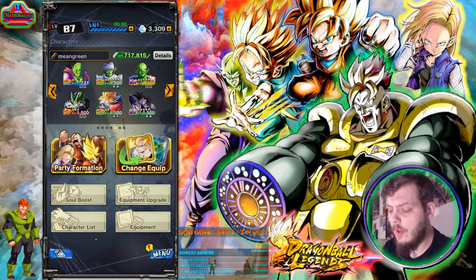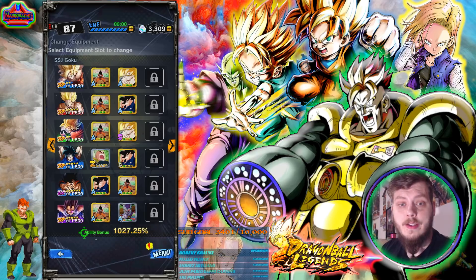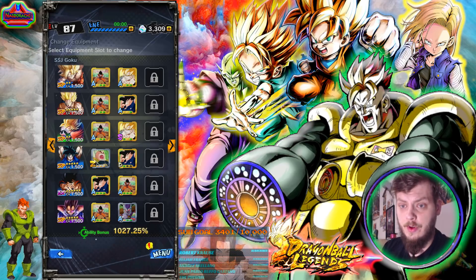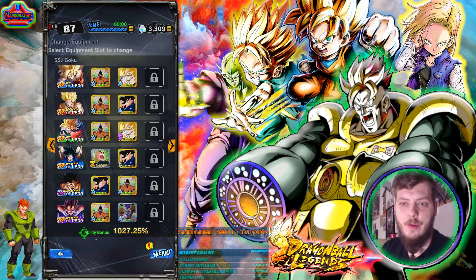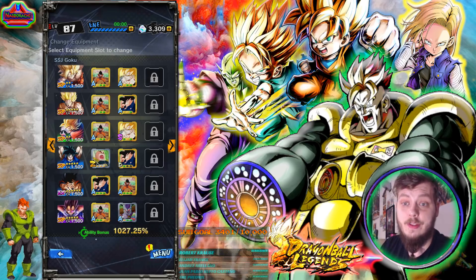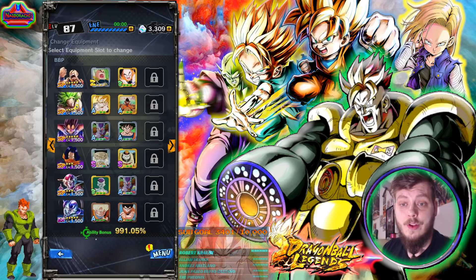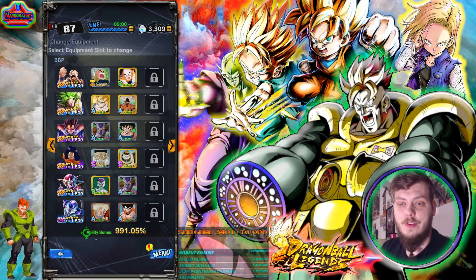When you go to change your equipment on teams, all equipment is now assigned a letter grade — the lowest I've seen is around E, all the way through Z being the best. This applies to both gold and silver pieces. You'll be much more in the know on which pieces to sell and which to use on your characters. It's just a huge quality of life improvement.